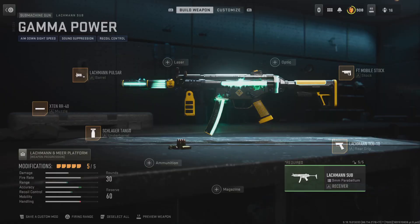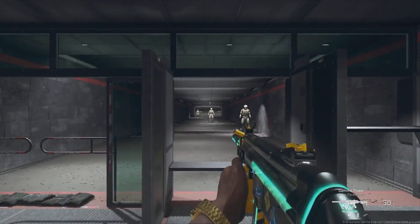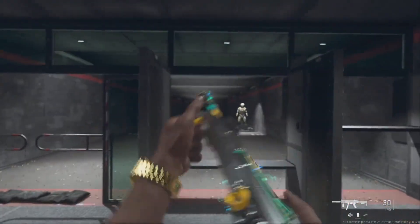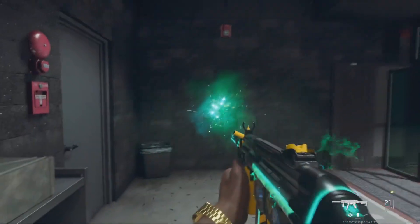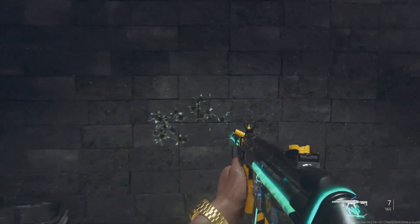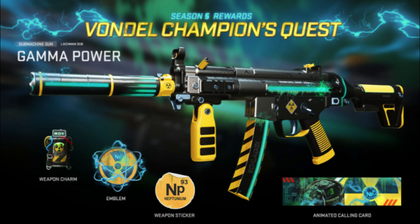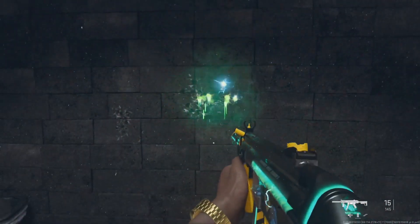Next are the Vondel Champion Quest rewards, which I believe are only available for the rest of Season 5 before being updated. You get the Gamma Power Lockman Sub with tracer effects — one of the only ways to get a tracer weapon blueprint for free — plus a weapon charm, an emblem, a weapon sticker, and an animated calling card. To get these, you need to get a Vondel nuke, which is pretty difficult, so make sure to do it before they reset for Season 6.